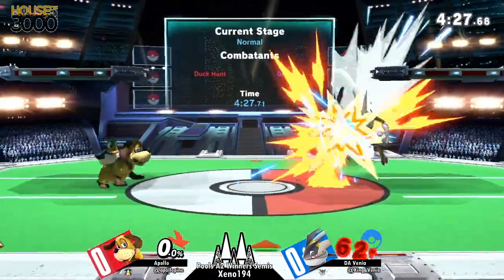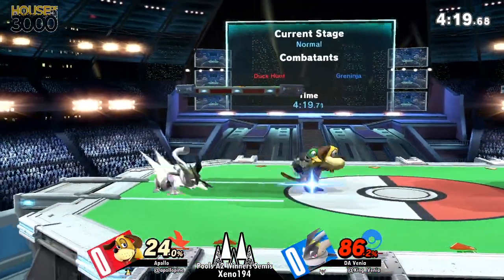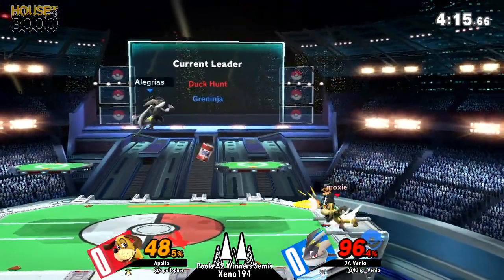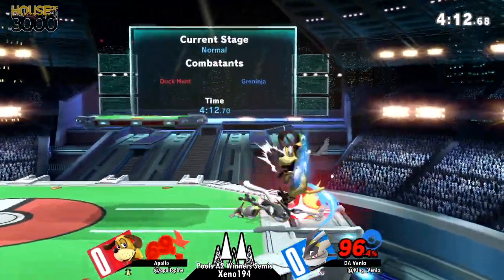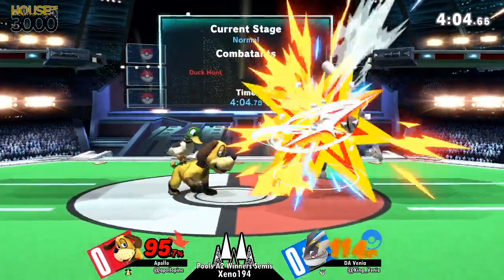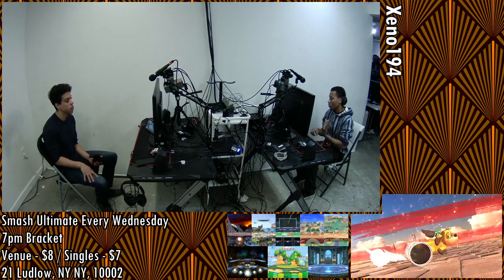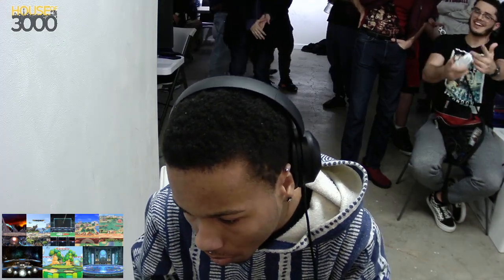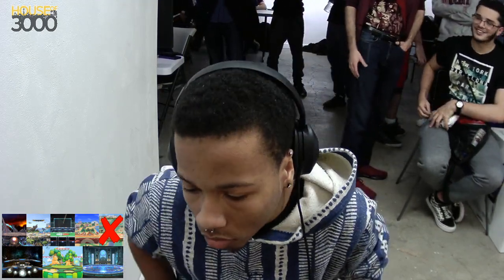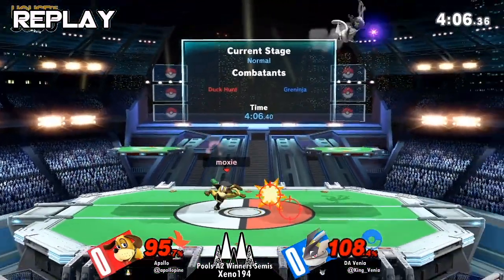Apollo's got himself a pretty decent lead on this last stock, about 75%. Apollo definitely playing very confidently and definitely setting up his kind of place on the edge of the stage, making it much harder for Venia to get in. But Venia manages to get through once and really just close out that lead. Gets the disc, but able to get that back air the second time and able to take game one on Pokemon Stadium 2. It looks like some great knowledge of this character coming in from Apollo — definitely good knowledge of when his kill setups will in fact kill, which is really important, particularly for Duck Hunt Dog who has so many interesting setups.